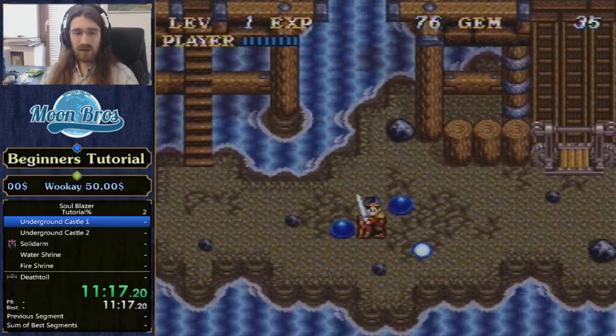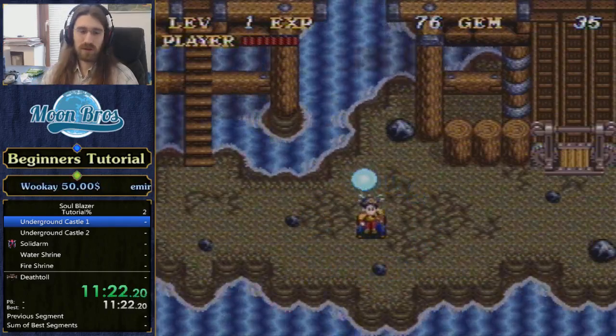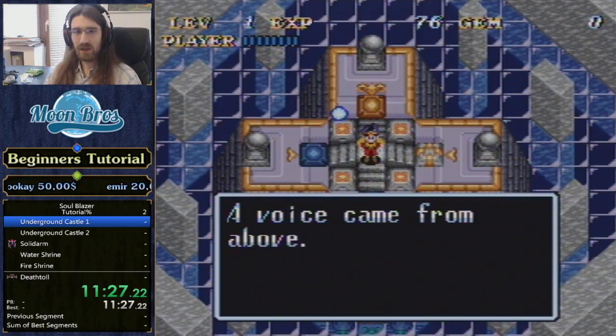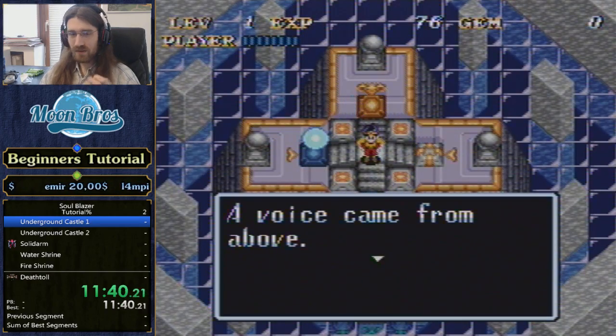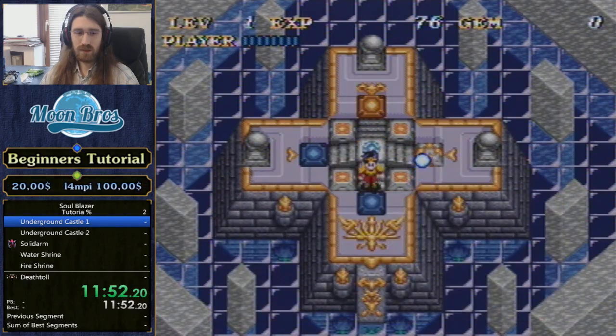Since we did everything we could here, we are going to take a death warp. Death warping is a very essential part of the game. If you notice, I had 35 gems — whenever you die, you lose all your gems, which is very dangerous. Gems are very important for magic. On the other hand, death warping is a very quick way to get back to the hub where the master is. You can save multiple minutes by just doing all these death warps.